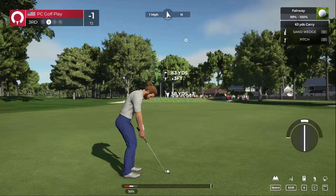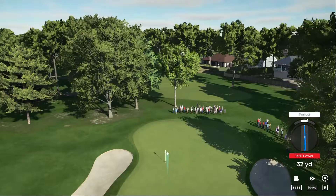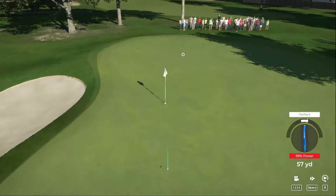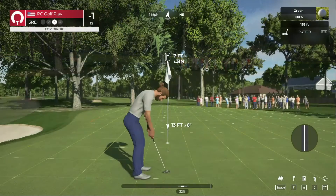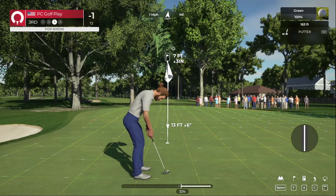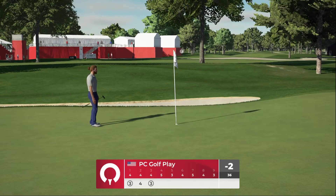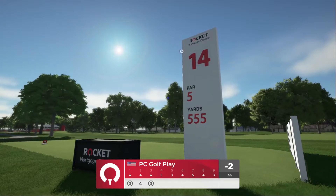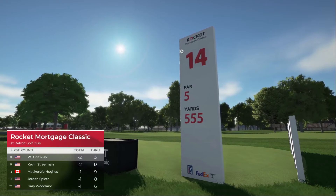On to the third hole — pitch shot with the sand wedge, get a little roll. Oh, that was pure! About seven feet to the hole. Nice mid-range birdie putt — that one drops! Some lovely momentum for this player moving up the leaderboard.